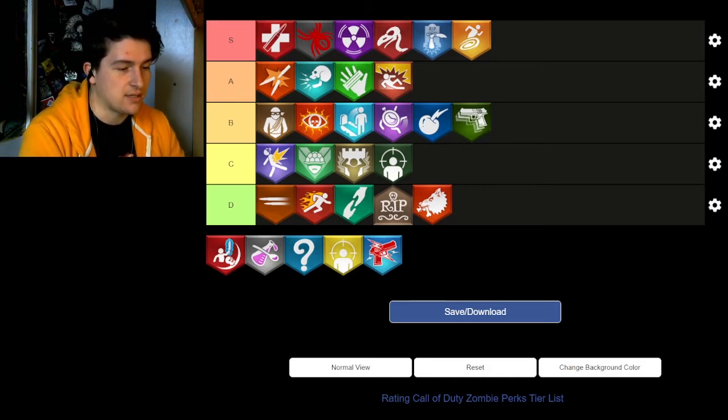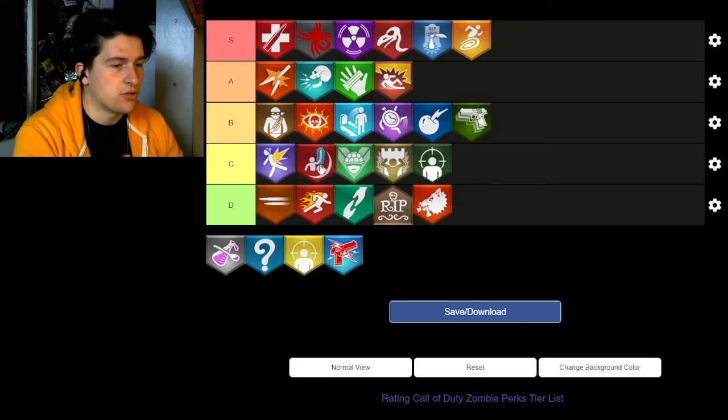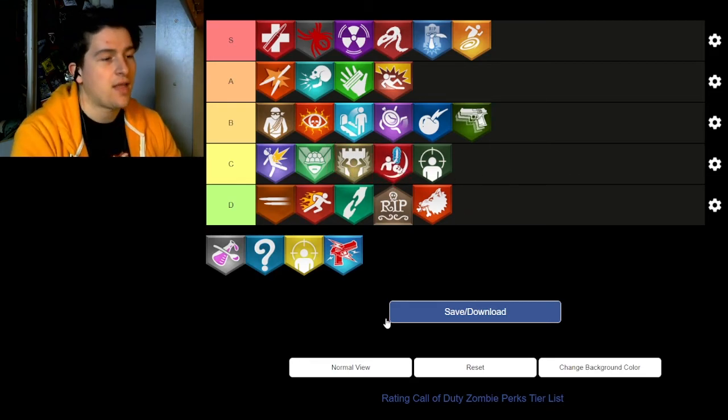Ethereal Razor is the melee perk from Black Ops 4 and I don't really care for it. It's not better than Zombshell, Victorious Tortoise, or Stone Cold Stronghold, but it does beat out Deadshot. That's a fair spot for it.